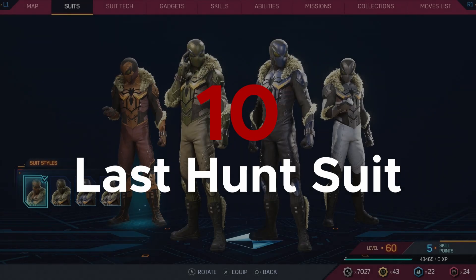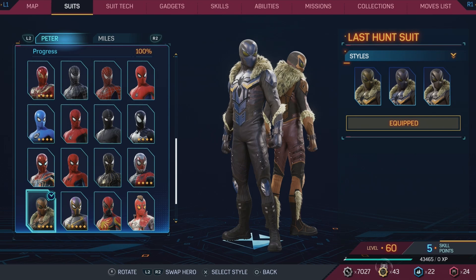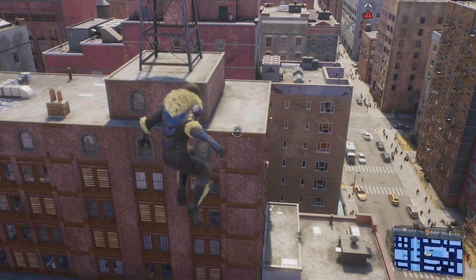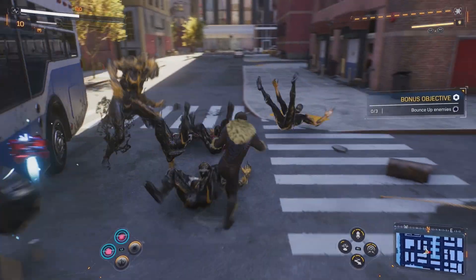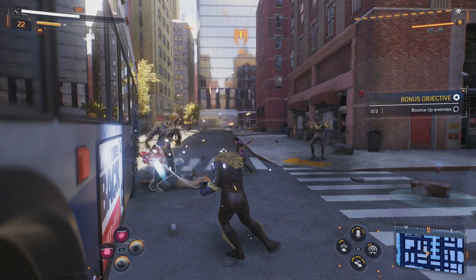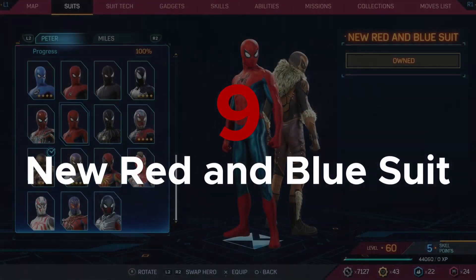At number 10, I have the Last Hunt suit. While I do enjoy Spider-Man's classic look, I also enjoy when a style does something a little different. With the Last Hunt suit, Peter dons a Kraven-esque suit with muted tones and Kraven's iconic fur lining. You get this suit by defeating all of the hunter bases in the game. Like the negative suit of the first game, it's a fun way to style Spider-Man with a nod to one of the villains you're facing in the story.